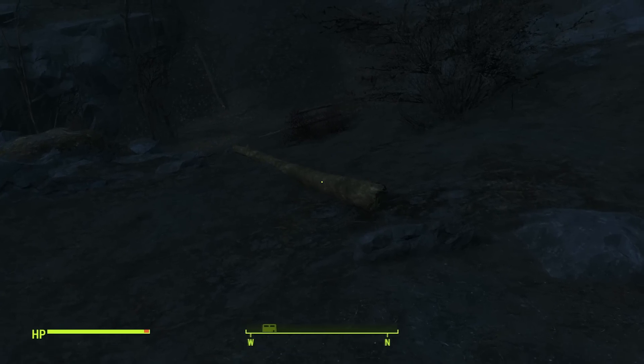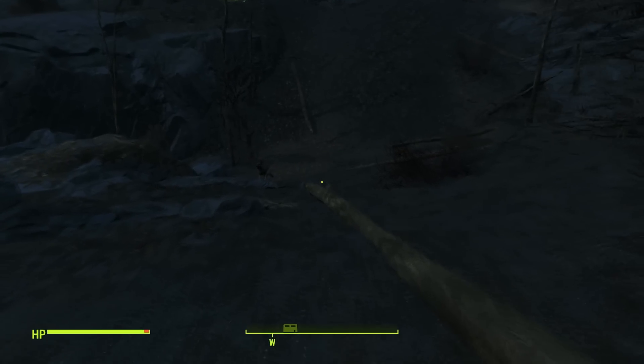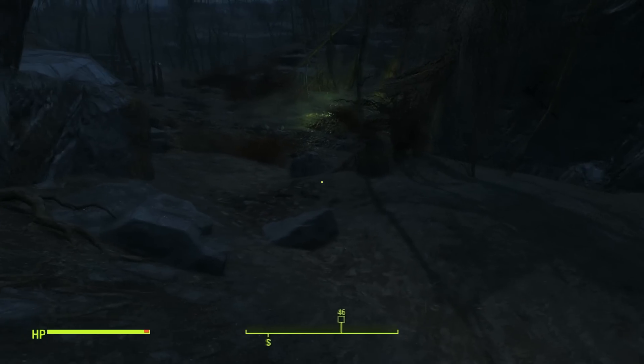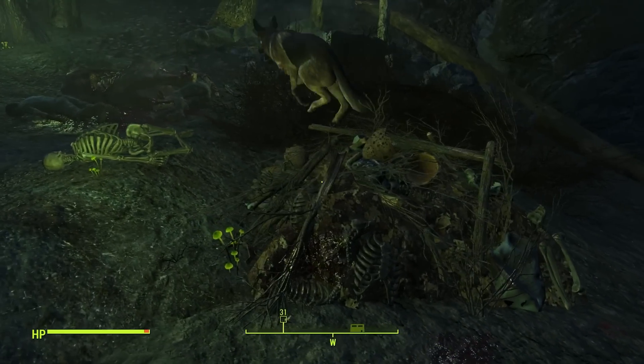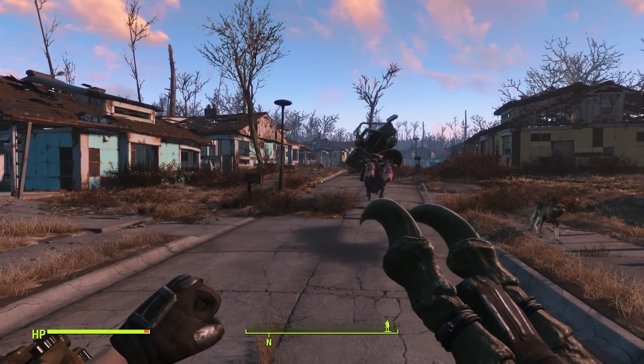Once you get here you will see a giant, tall log. You want to go down — keep going down. I already got my Death Claw Gauntlet, which is right over here. Come over here and right here — there it is.